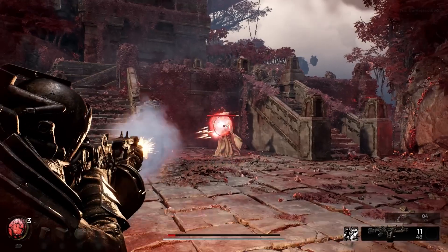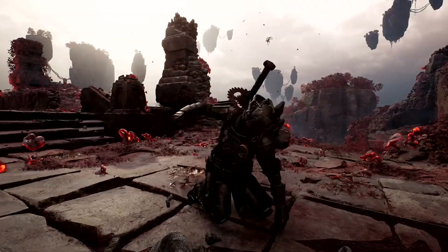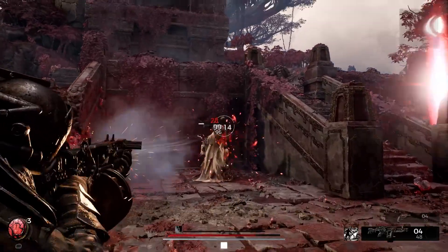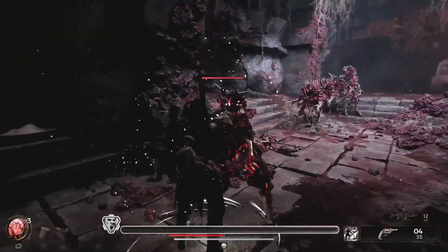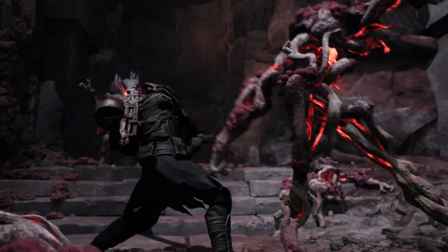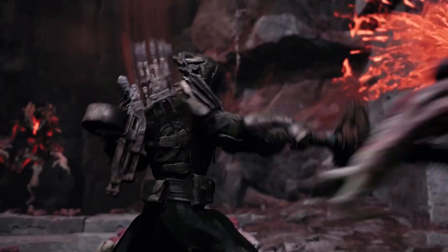The key to their fearlessness is the prime perk: Die Hard. When the Challenger receives fatal damage, they pound the ground in anger and let the enemy know — not today. Though on a long cooldown, Die Hard allows the Challenger a second chance to finish the fight, and fighting is the Challenger's specialty.